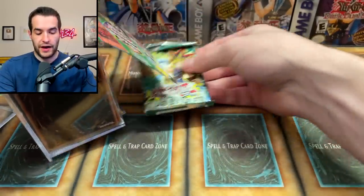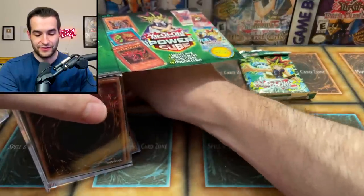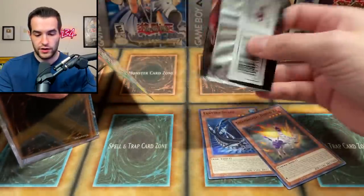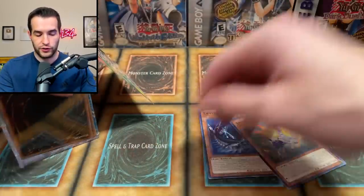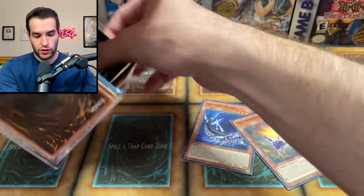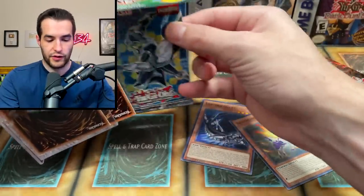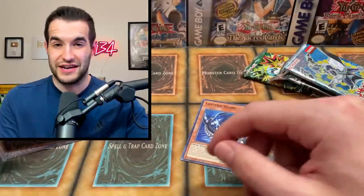Let's go with the pack. We have our Spell Ruler - that's our Legacy Pack, definitely been crushed to get in there. Then we have a couple of commons, nothing too much. Dark Saviors - that's pretty cool. Is it first edition? No, it's unlimited. And more cards are falling all over the place. Let's get the pack and then we'll figure out what those cards are. Cybernetic Horizon - okay, that's not too exciting.